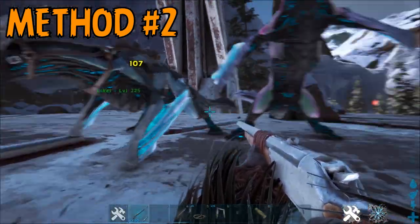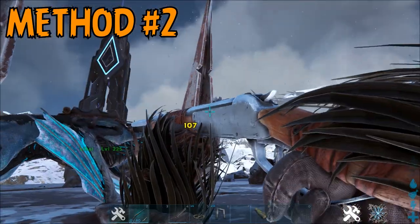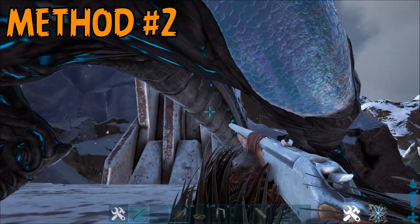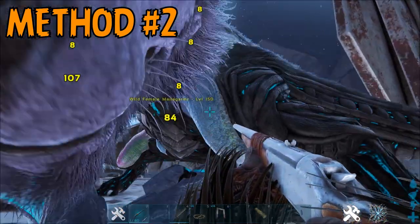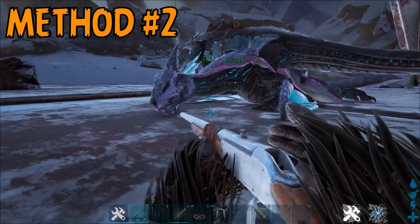Method number two is to use a mid-sized tame as sort of a bodyguard while you attempt to trank it on foot. The reason that you need this bodyguard is to hide underneath of it whenever the Managarmr uses its frost breath or its dive bomb attack. When it lands on the ground, try to kite it around in circles because it'll have a harder time hitting you. You will need decent armor to tank the hits you'll be receiving, but the frost breath and the dive bomb attack are definitely the biggest threats.